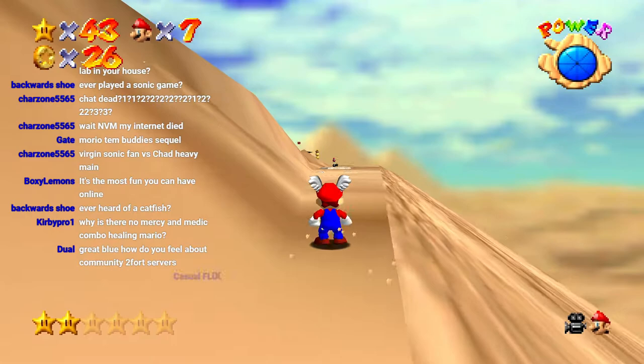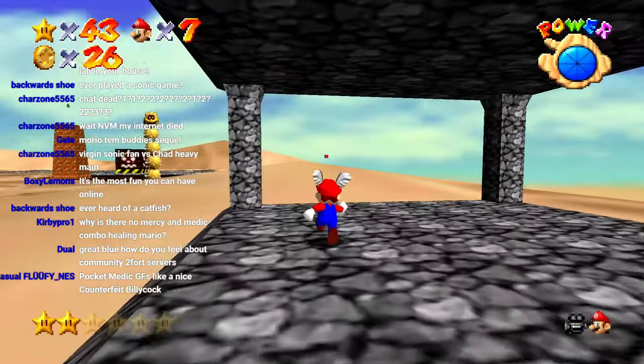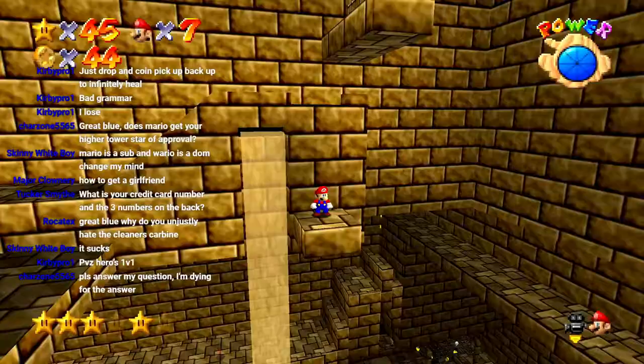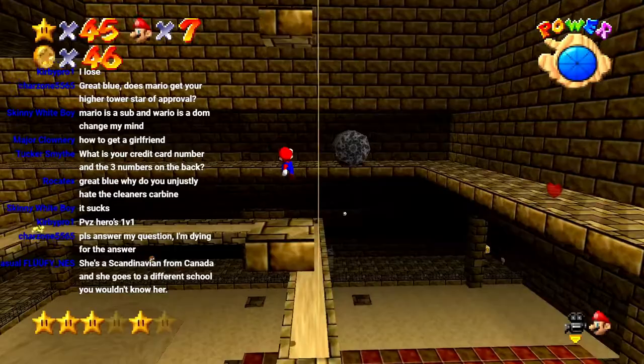Why is there no mercy and medic combo healing Mario? Listen, Mario's a free man — you don't need no pocket medic. Also, if you can literally just regain health by making money, then I don't think you really need a medic. That's the Sigma brain set. So because we can zoom out the camera, we can actually see where we're going on the star. It's literally the only reason I have the field of view set to like freaking three trillion.